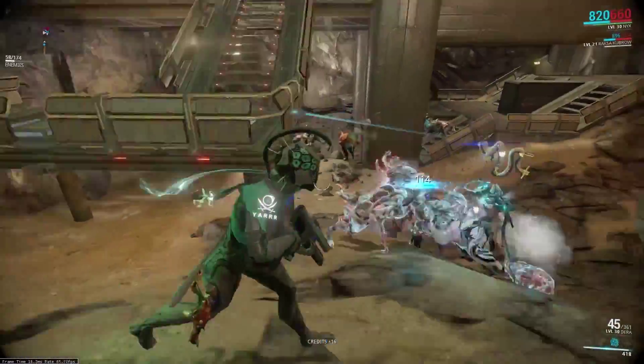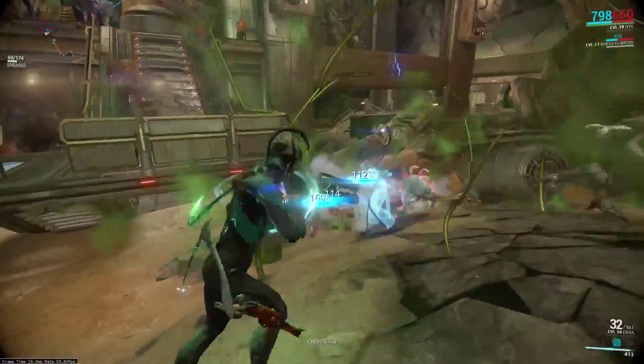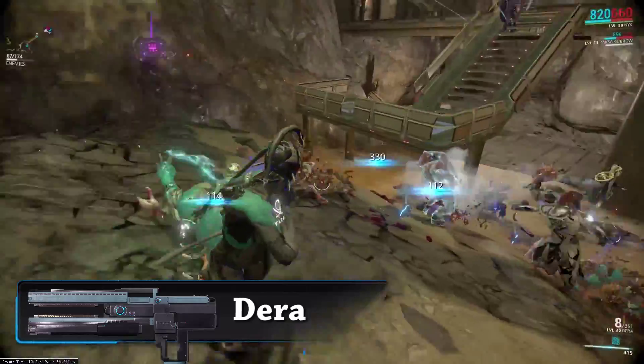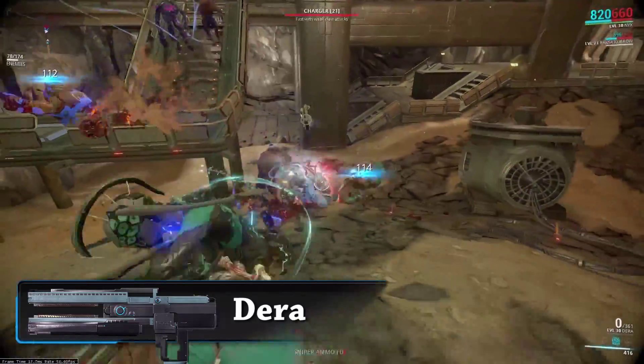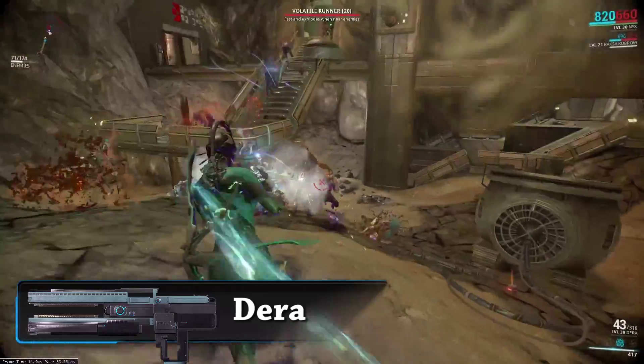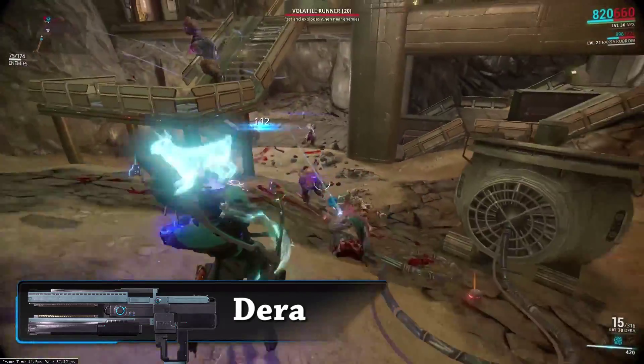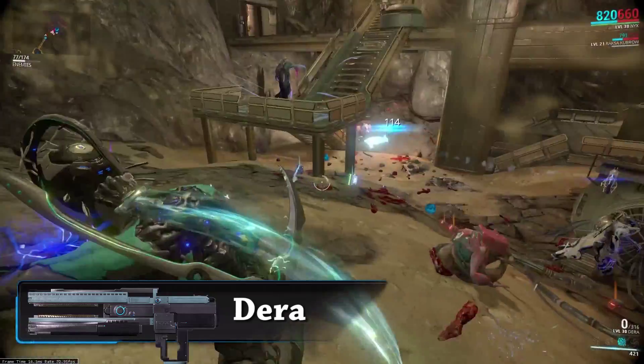Hi guys and welcome to episode 3 of Let's Mod Warframe. Today we're going to take a look at the Dara. The Dara is a corpus-based assault rifle that is researched in the energy lab in the clan dojo, rather than being bought from the market, meaning that you need to be a member of a clan to be able to pick up this weapon.